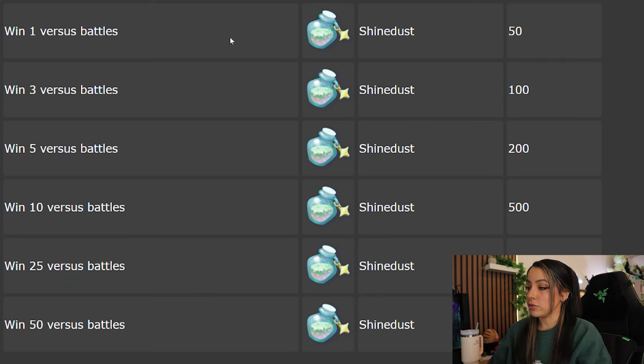Winning versus battles is going to give you shine dust. You'll have to win 1, 3, 5, 10, 25, and 50 versus battles, which will earn you 50, 100, 200, 500, 1000, and 2000 shine dust, respectively.